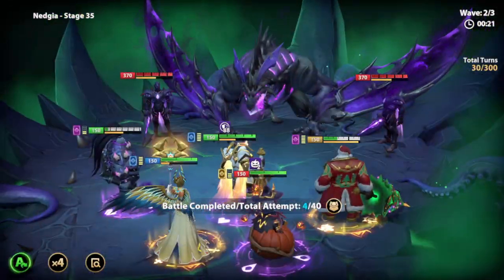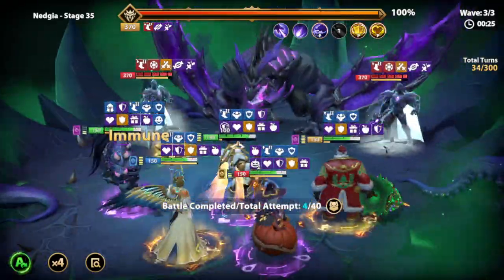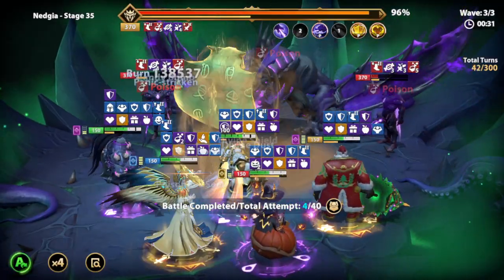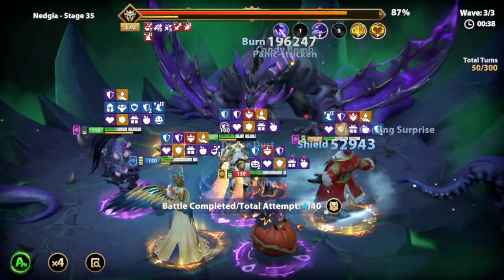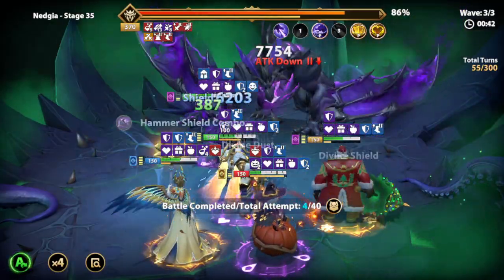There will be double drop rewards for a limited time on the auto drops. For the World Boss, the top ranked guild will get a special flag, and you'll get a Gem reward for participating every time as well — that's how it's always been. There will also be individual rewards from ranking in the World Boss.